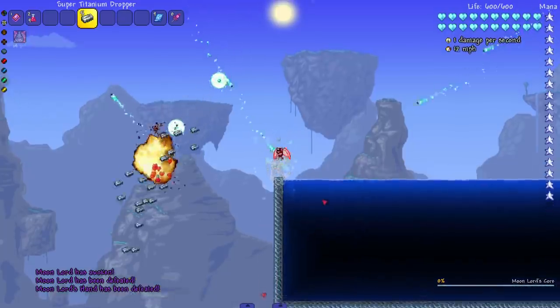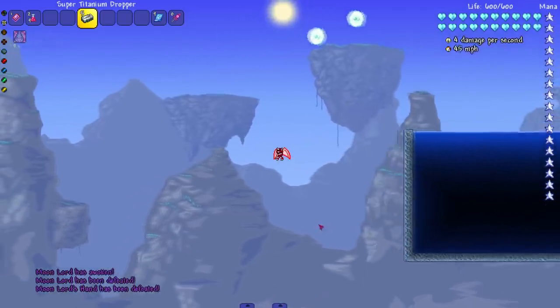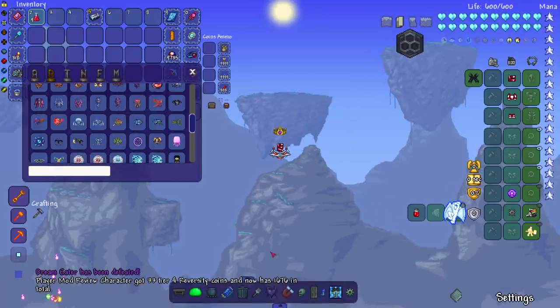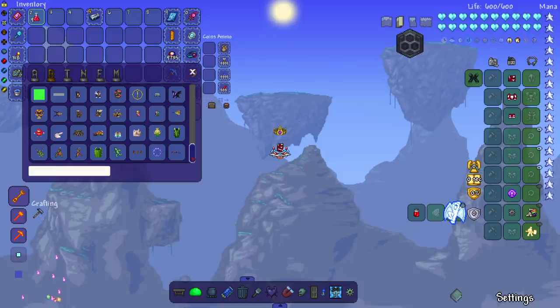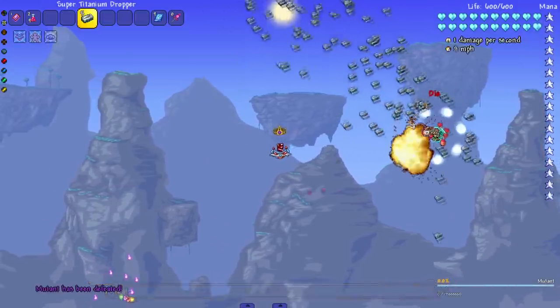I'm gonna drop bombs immediately just to get rid of that top eye. I just hit his left hand — I'll take it, it's faster. Let's take on the Dream Eater — hit him with the bombs this time. Actually, let's change it up: sometimes the bomb, sometimes the point-blank stab. I think it would personally hurt to get stabbed by a metal ingot — just jab it into your ribs.